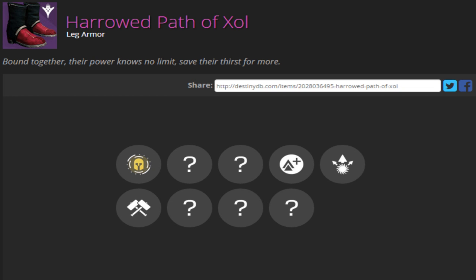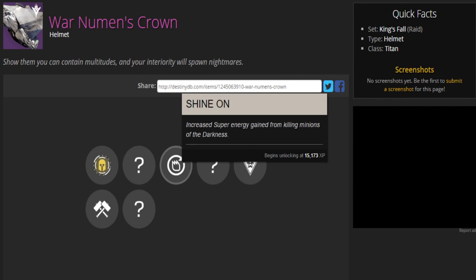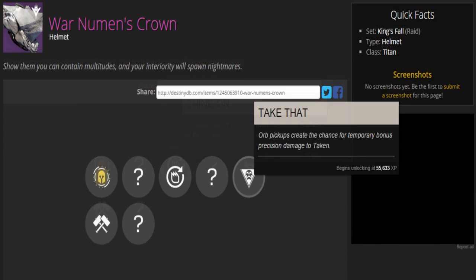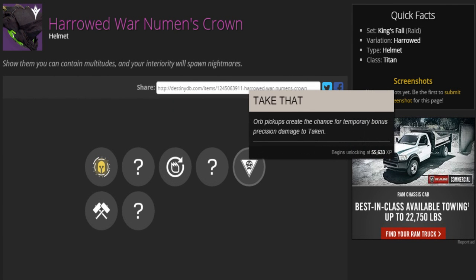Now for the Titan King's Fall gear, starting with the War Newman's Crown helmet. The description reads: 'Show them you can contain multitudes, and your interiority will spawn nightmares.' The known perks are Shine On — increased super energy gain from killing minions of the Darkness — and Take That, where Taken pickups create a chance for temporary bonus precision damage to Taken. Here's the Harrowed version; the green with black looks freaking awesome. Though they share the same perks and description, I'm sure the Harrowed version will be somewhat different.